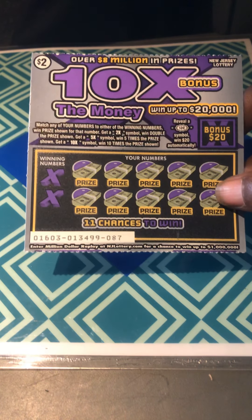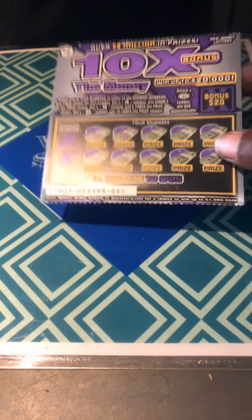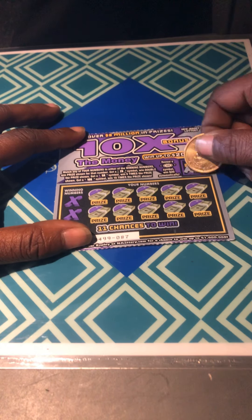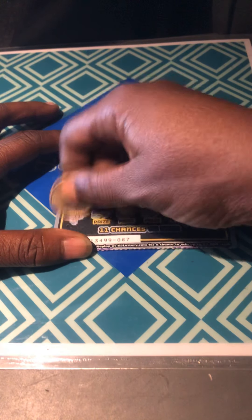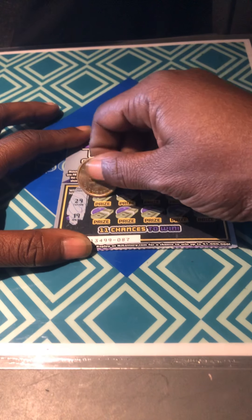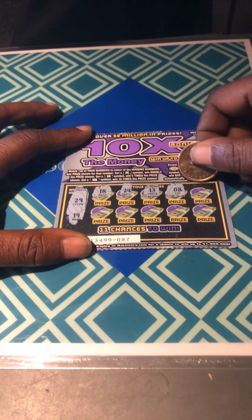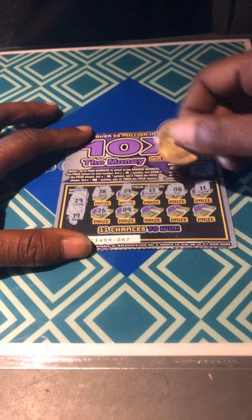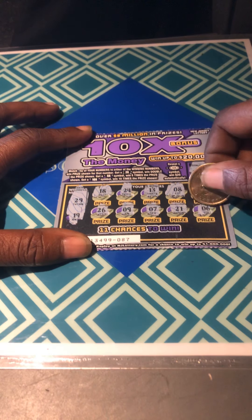We're looking for 200 birds in the bonus. Match the numbers — 2x, 5x, 10x multipliers. Ticket 87. Money birds? Wishbone. Winning numbers: 29 and 19. 18, one off. 24, 13, 8, 11, 26, number 9, 7, 21, and a 6. It was a free play. No complaints.